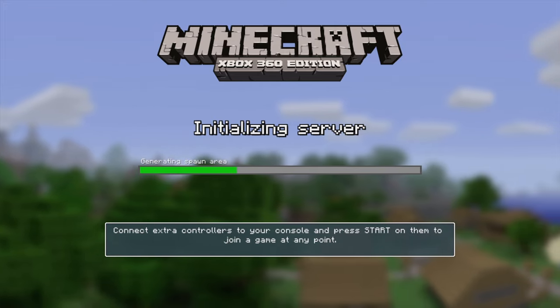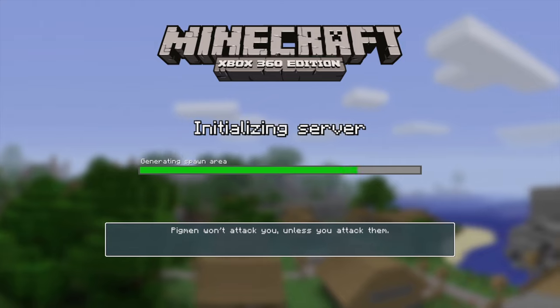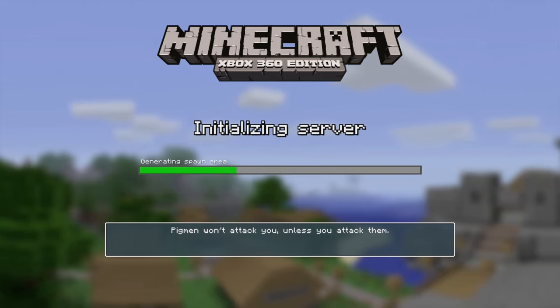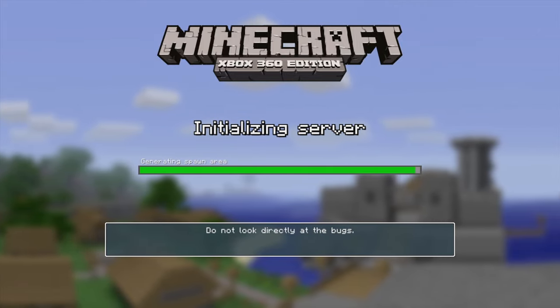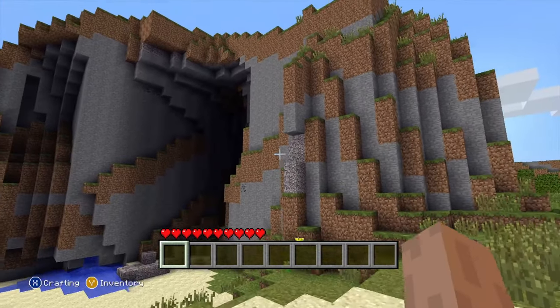I'm hoping we get an incredible spawn, as I know the old Xbox 360 Edition is basically the same as Minecraft Beta for Java, and that version has its own unique generating patterns. The worlds looked very different back then — they had a lot more elevation. There were always crazy mountains and hills that kind of looked a bit glitchy. Like this — we've already got some giant hill right here.